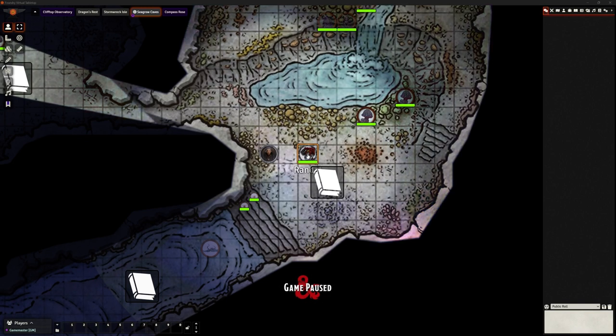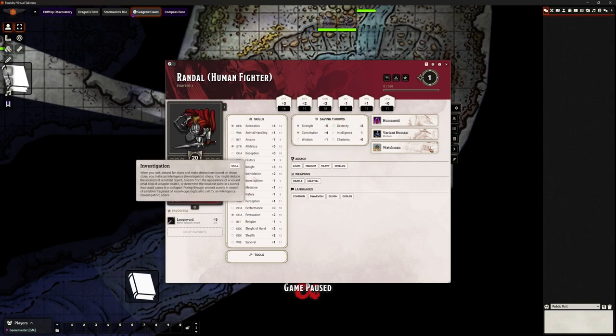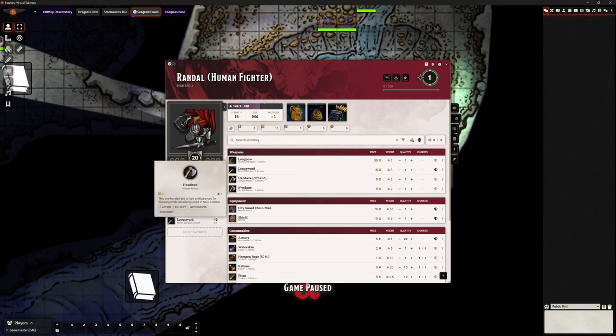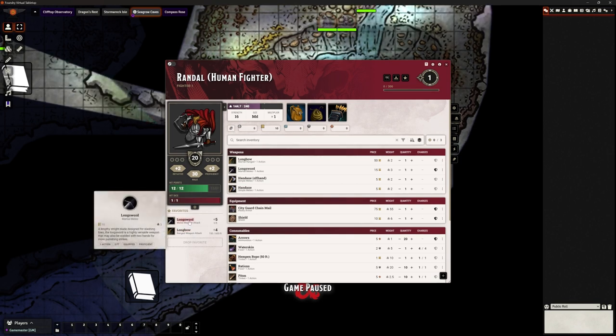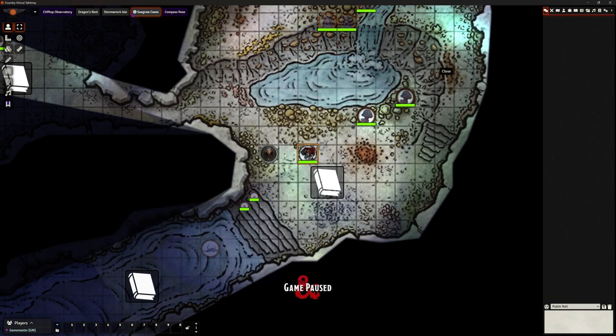To make any kind of dice rolls, we can double left-click our character. This is the new character sheet with everything on it. We can make skill checks by clicking directly on our skills, go to inventory and see our weapons. What's nice with this new character sheet is we can drag weapons to the favorites so they're always visible regardless of which tab we're on. I've already dragged the longsword and longbow over.